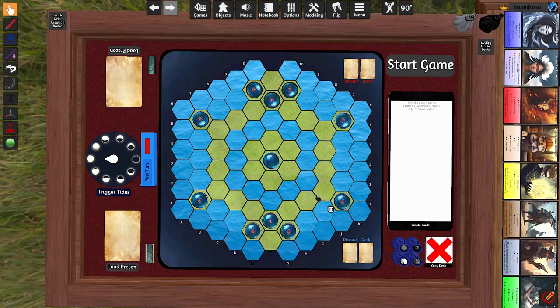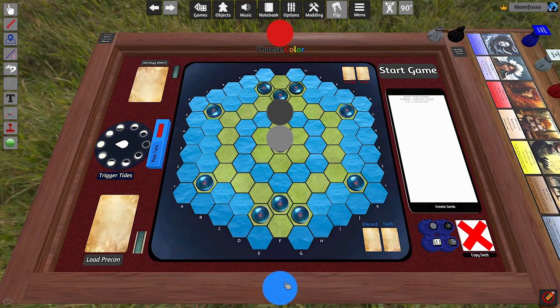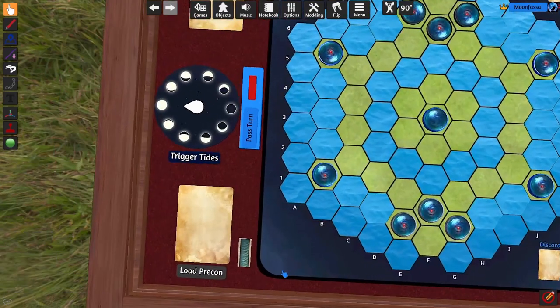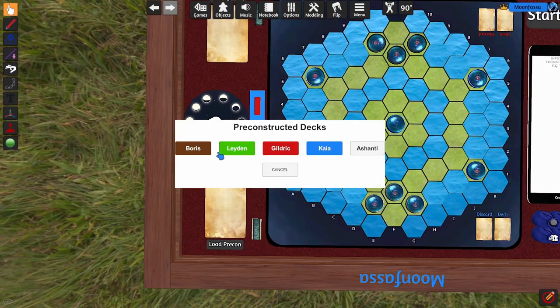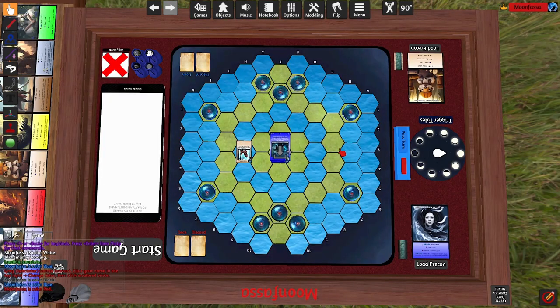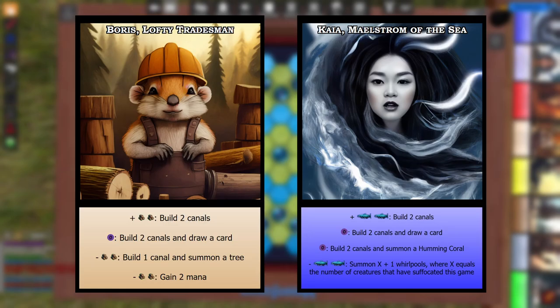Before you begin, both players should roll a die to see who goes first. The winning player will seat themselves in the blue spot, and the second player will take red. If this is your first game in Alchemancy, I'd recommend picking a pre-constructed deck to begin. I'm going to lay out the wood and water decks here with Boris and Kaia as our Alchemancers. These will give us certain abilities to use each turn, and are a big part of resource management in this game.